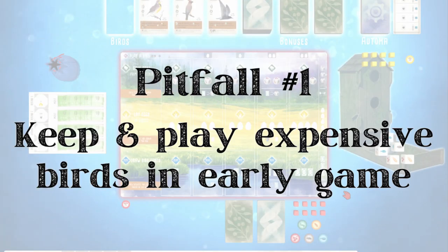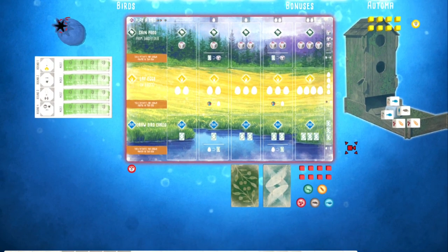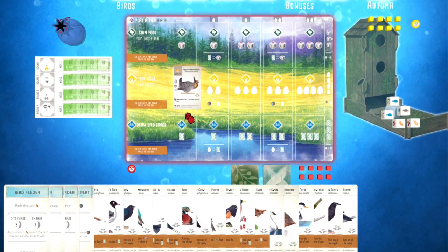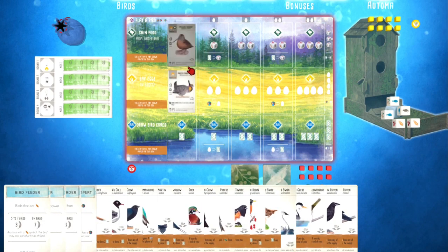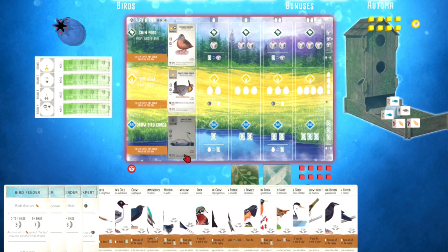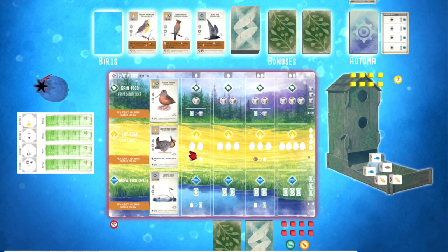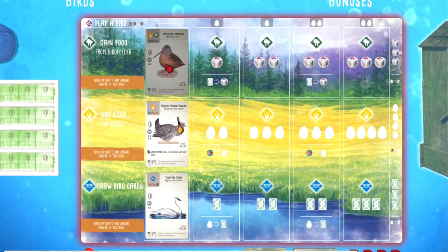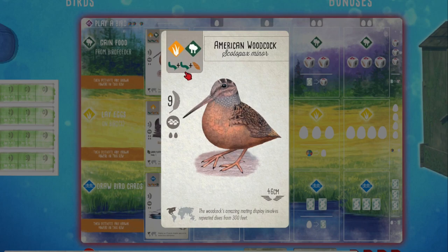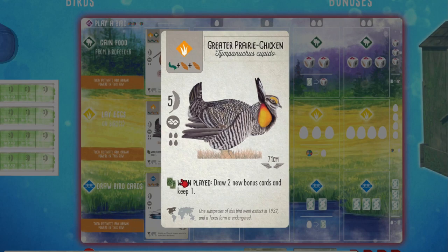The first pitfall I want to talk about is keeping and playing expensive birds in early game, especially birds that cost 3 foods to play. This is a little bit counterintuitive, but most of the good birds in Wingspan that give you great brown power actually cost less food — in fact, many of them only cost 1 food. Beginners might be tempted to keep and play birds that cost 3 foods because they usually give you high bird points or extra bonus cards, and it feels good to play them and you feel like you're scoring points.